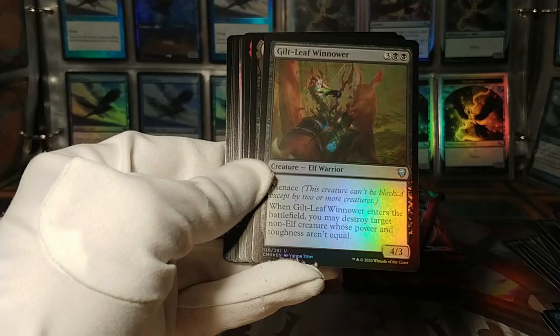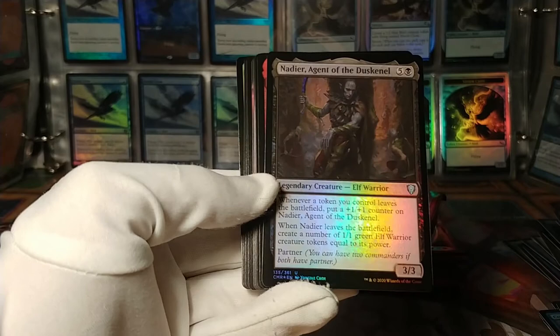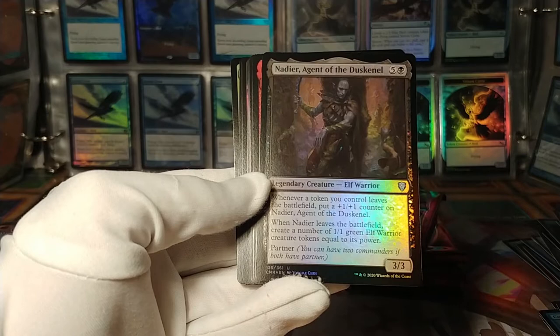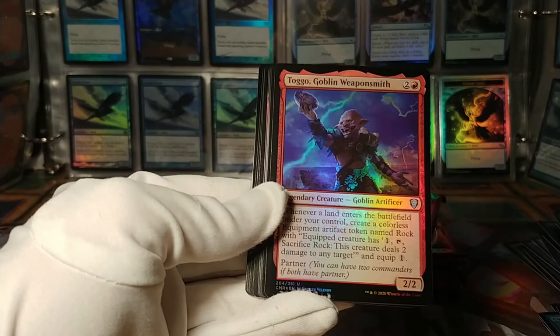Guilt-Leaf Winnower. Nadier, Agent of the Duskenel — elf warrior. Whenever a token you control leaves the battlefield, put a +1/+1 counter on it. And when it leaves the battlefield, create a number of green elf warrior tokens equal to its power. Six mana is steep, but what a cool card.